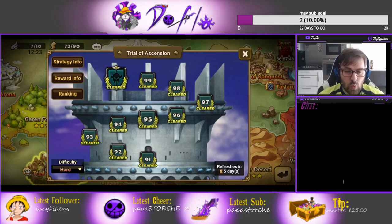Free-to-play units, guys, they work. They work really well. So if you want to clear TOA hard, the teams are gonna be the same and you just need a little bit better rune quality. But if you make your monster tanky enough, decently fast, and with some decent accuracy, it will work. I guarantee you it will work.